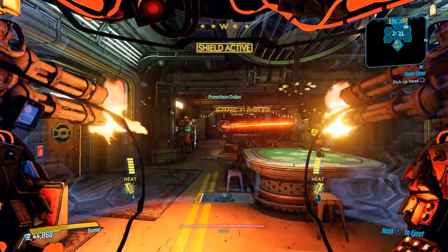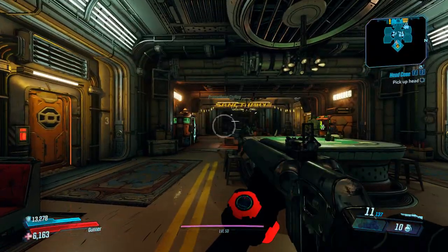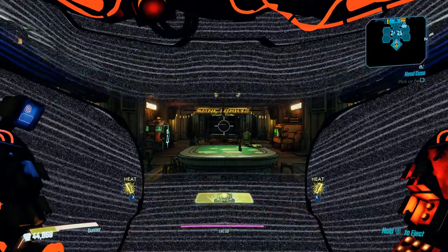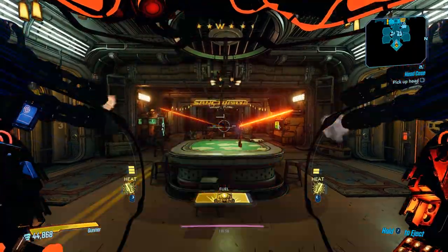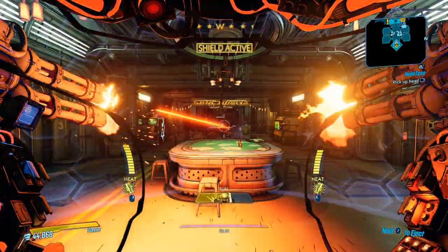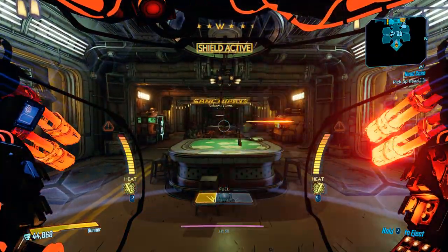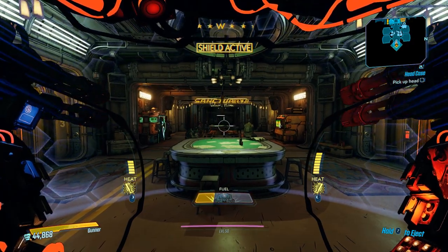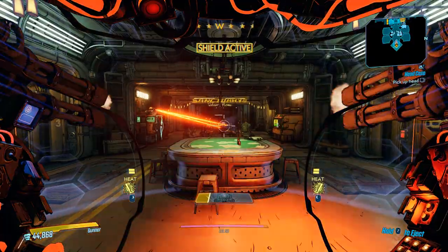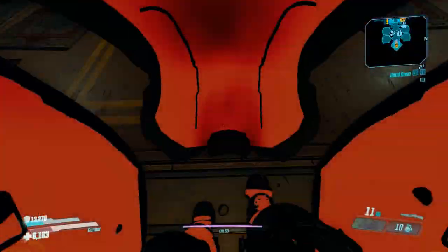It looks like we're getting around 2.5 clips of dual chain gun with the mod. Let's move on to without the mod. Right off the rip, you can see that the fuel is draining way faster. Having the additional duration really just means more fuel, and having less fuel use is kind of huge. We end up landing on a clip and a half, which is one clip less.